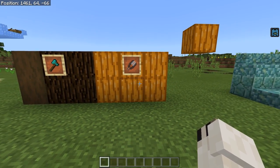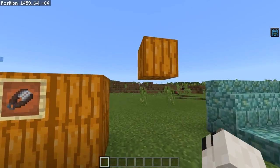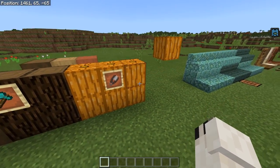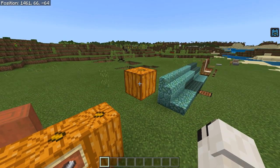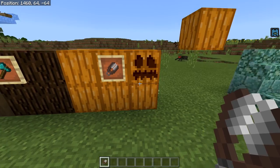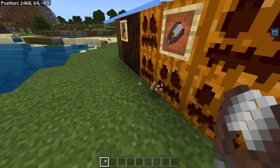Next up we have the new pumpkins. This is the look of the new pumpkin - there is no face on these guys, they're not scary, they're just little pumpkin things. This is what will grow from pumpkin plants and what will also naturally generate throughout the world. Now if you want to get yourself a pumpkin with a face on it you're gonna have to actually carve it with some shears, and that will give you one seed from carving it.